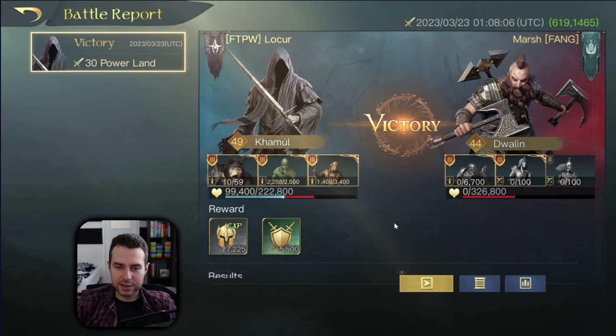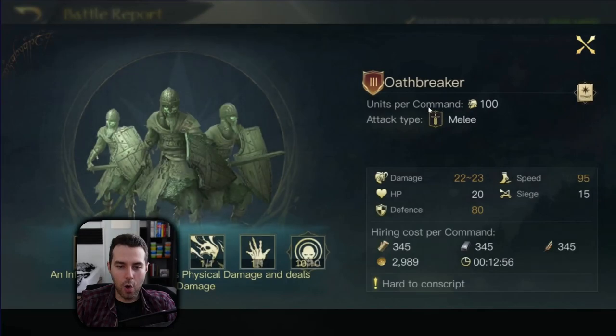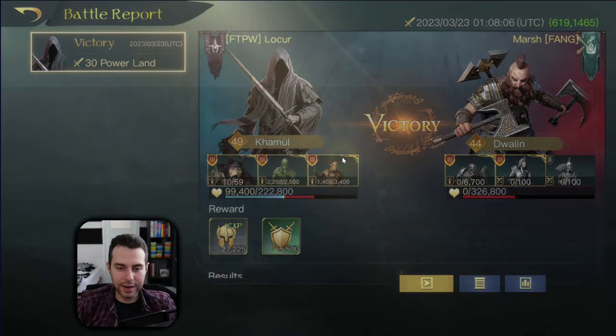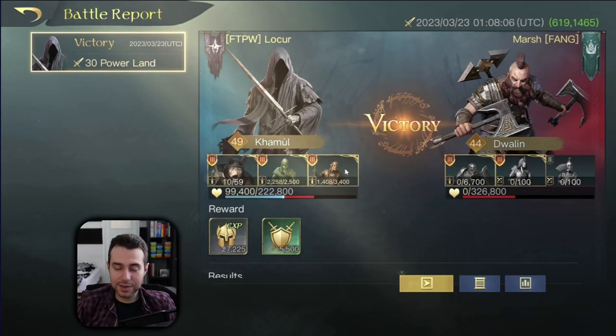In this fight we are up against Dualin, and I have changed my Corsairs with Oathbreakers just out of curiosity to see what happens. But this time the Anticipation skill of Kamul is protecting Oathbreakers because they have the lowest defense in this army composition. I have cool-headed enforcement as a special effect because of my first-round stun and Mountain Trolls — whenever they go first, they have a chance to increase the damage my Alchemists can deal against them. But my Alchemists aren't protected because of their higher defense stat, so Oathbreakers are safe in this case. This is the outcome we achieved.